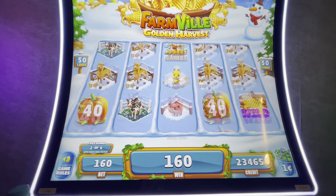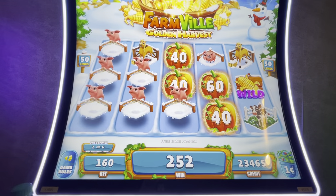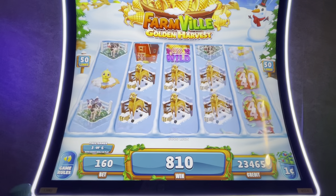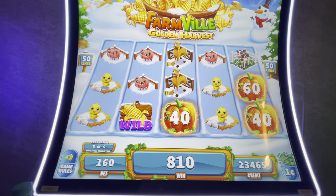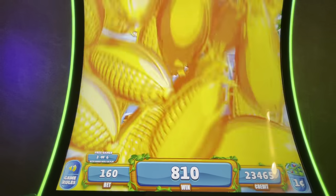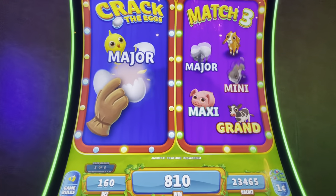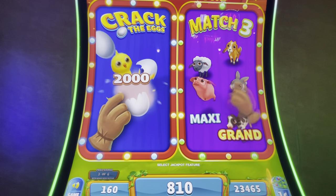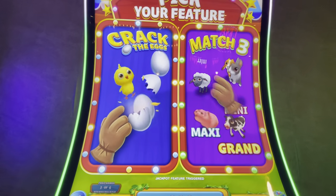Let's get this Mighty Cash — six pumpkins! Look at some houses — that is a great game. The barns convert to houses, nice. If you recall on slot play 66, we took the match three feature where you pick the animals and you get a progressive.